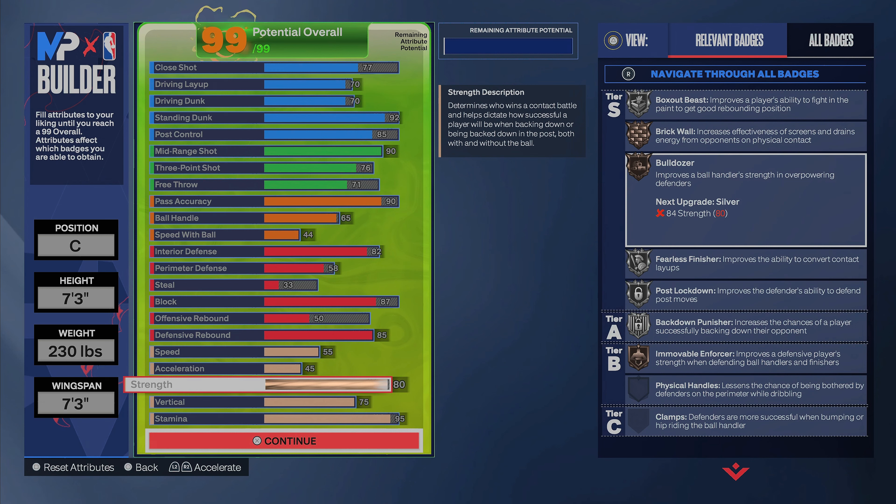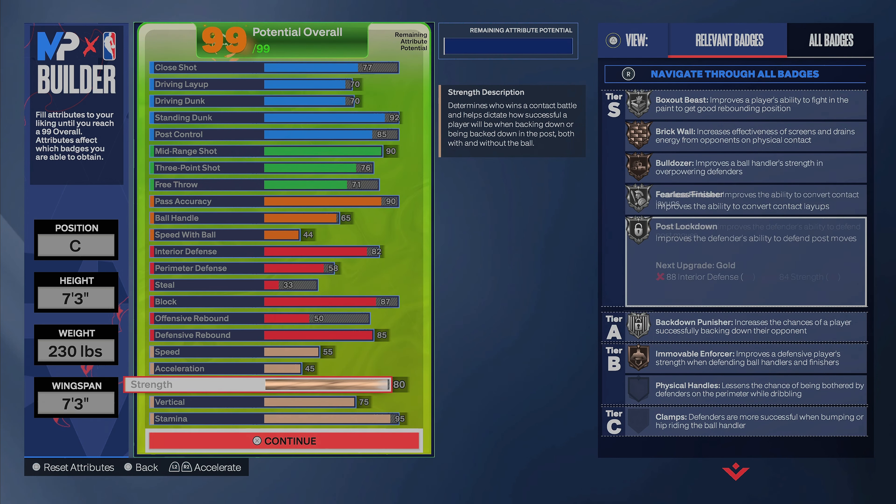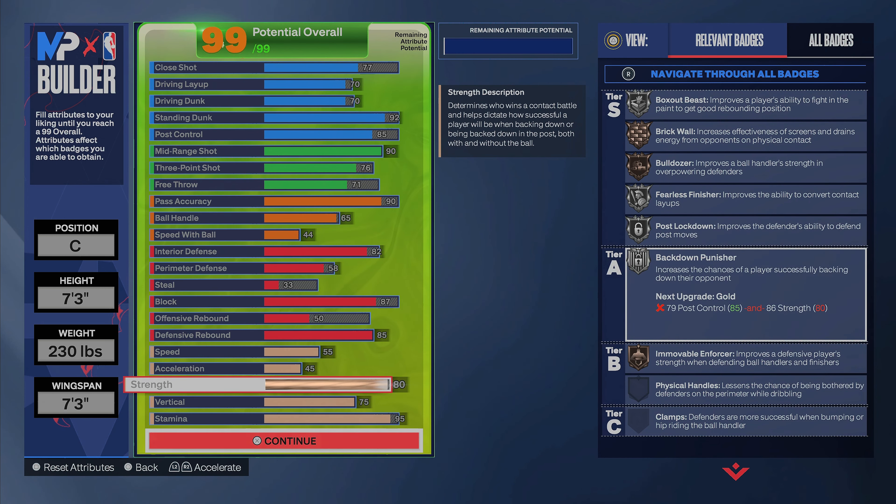Speed and acceleration are 55 and 45. We got 80 strength — I thought it was going to be the worst attribute but it's still pretty solid. I can hold it down in the paint. People with higher strength get some good animations but not all the time, because you're still strong enough to hold your own. Immovable Enforcer on bronze definitely works. I've seen centers with no strength and I don't know why you would ever do that — 80 strength is pretty good on this build.